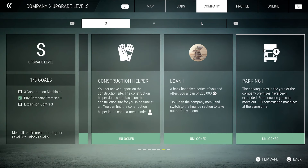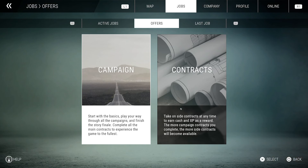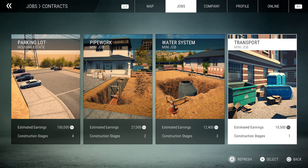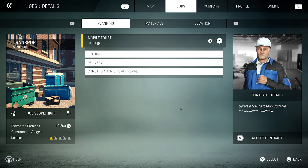I believe that job might be the last one we have. Looking at active jobs, we've got some mini jobs available here as well, which is nice. We can do a couple of these mini jobs. Maybe we'll do the transport one because it should hopefully be an easy one. All we have to do is load a mobile toilet, deliver it, get site approval, and that's it.